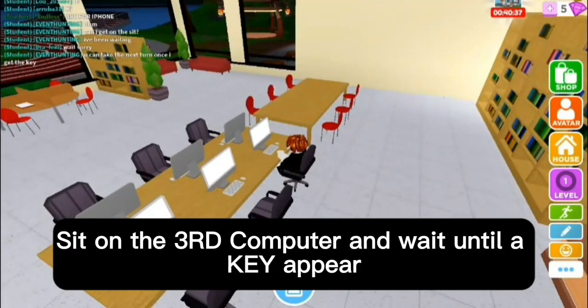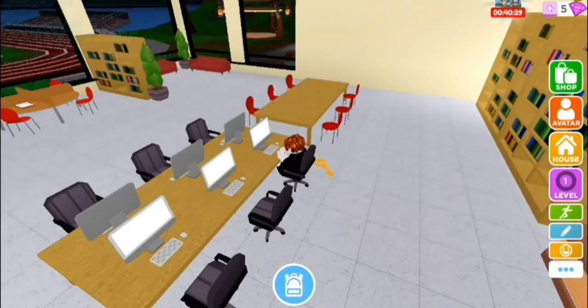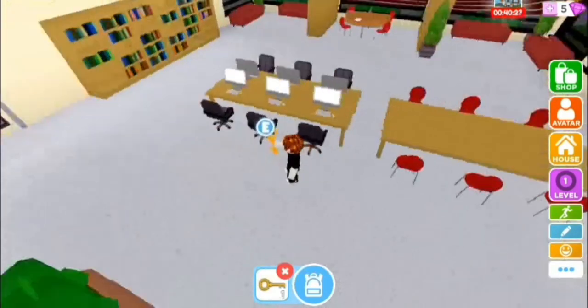Sit on the third computer and wait until a key appears. Take the yellow key and follow where I go.